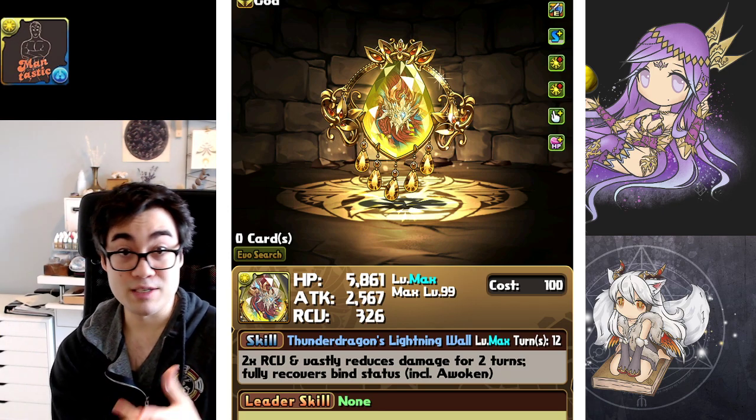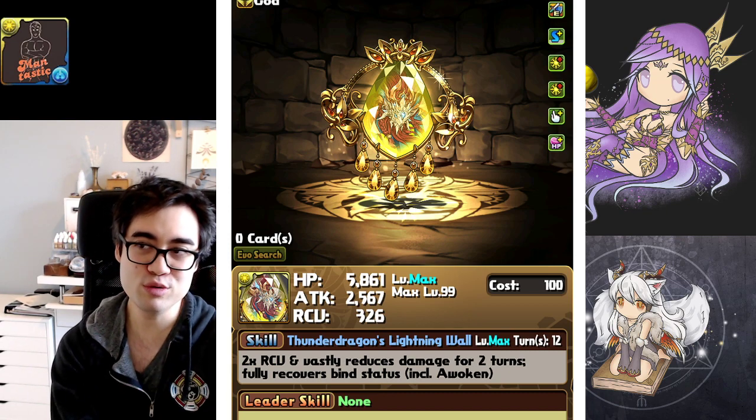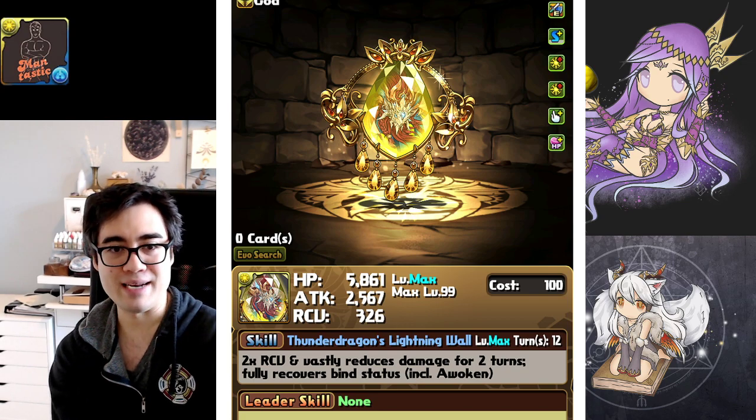If you need to have a way to clear Binds and Awoken Binds, I feel like this weapon assist is going to become my new go-to choice, because a skill boost tacked on is never going to be a bad thing.